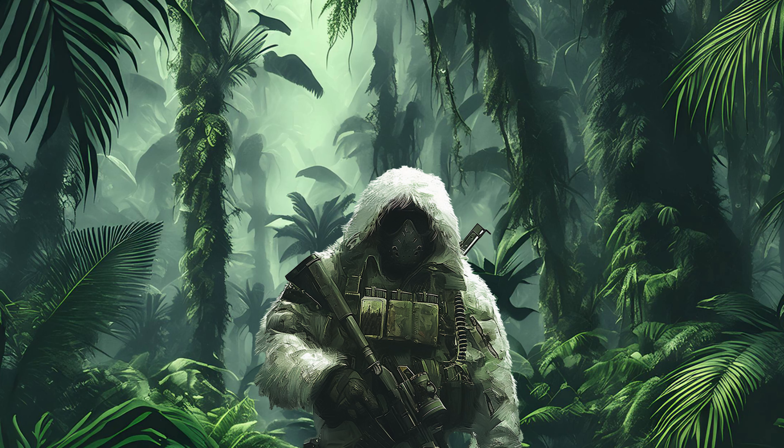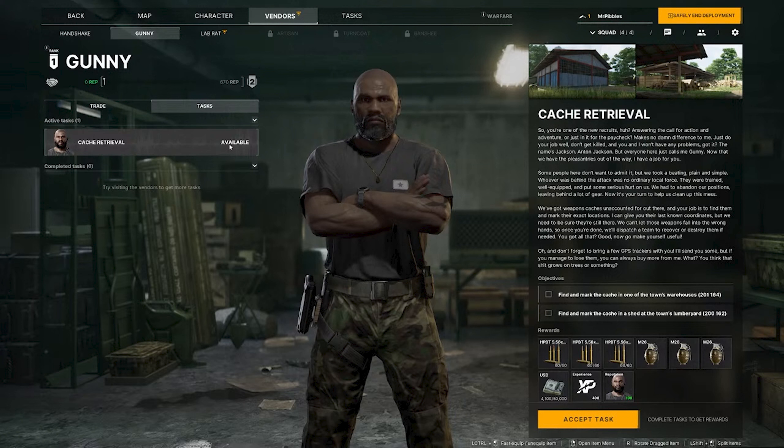What's going on everybody, it's Chiedi, otherwise known in the Gray Zone world as Mr. Pibbles. Today we're going to be going over Cache Retrieval, one of your first Gunny tasks. You need to mark two caches on the map, and this one's actually fairly straightforward — we're going to get there very quick.